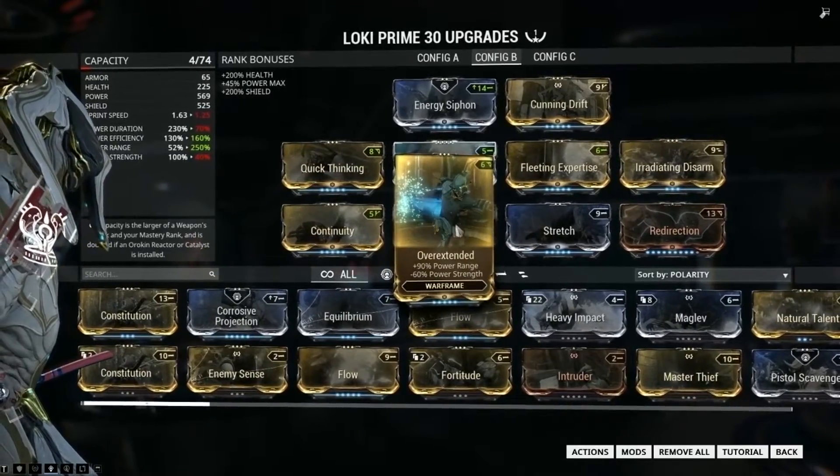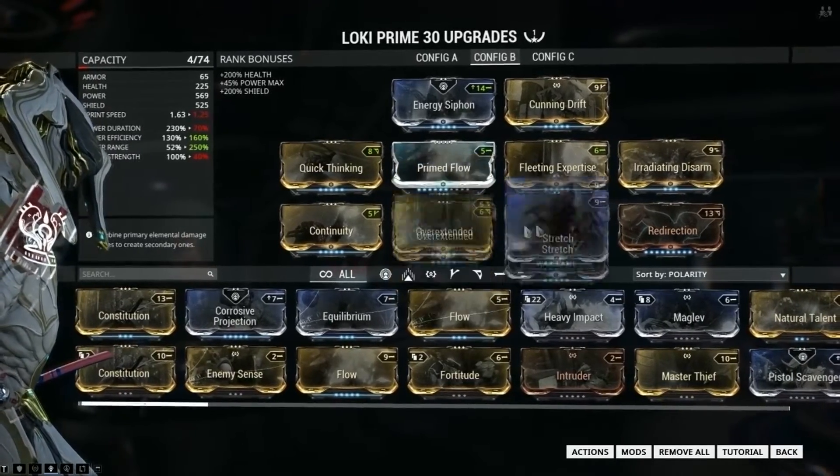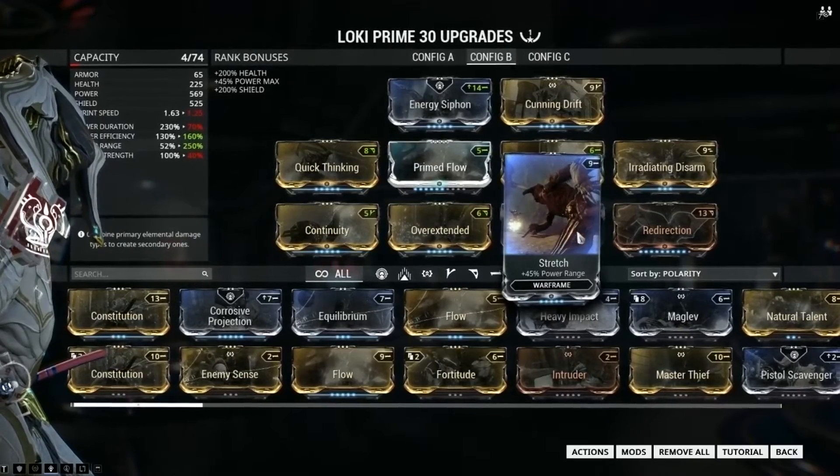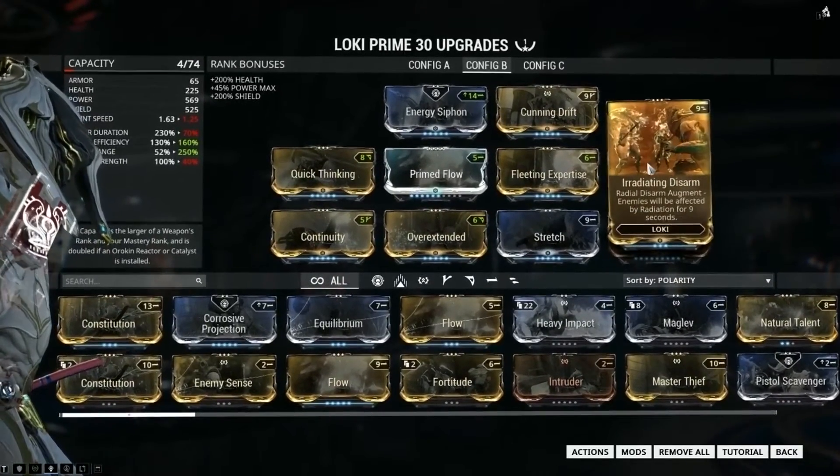Overextended is really important to have because of Radial Disarm, Sinister Reach for Stretch, Redirection, and of course Irradiating Disarm.